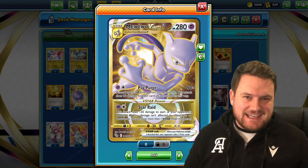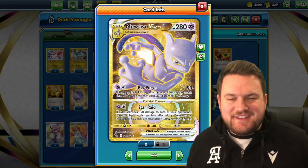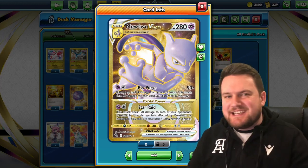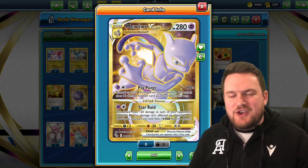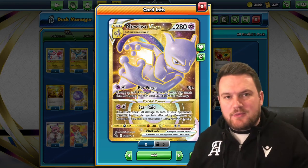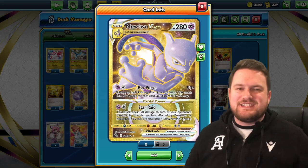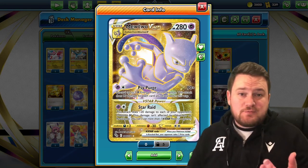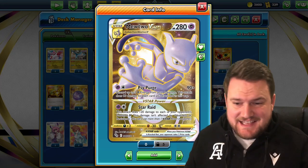It's a 280 HP Psychic type V-Star Pokemon with two attacks, one of them being a V-Star power. The first attack, Psypurge, is the main damage dealing attack — for a Psychic and a Colorless, we deal 90 damage times the amount of Psychic energy we discard from all of our Pokemon in play, up to three. So we can deal 270 damage maximum. With a Choice Belt you're hitting for 300 damage — nothing to sneeze at.